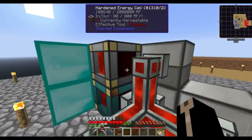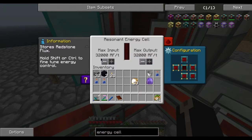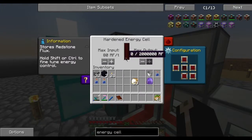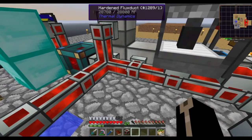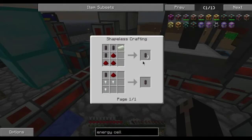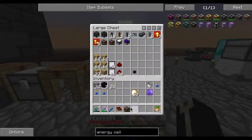They can only output at 800 RF. This one can output at 32K - it's been upgraded! Does it hold any more energy? Still 50 million - I thought they might have upgraded it to 500 million. Because it now outputs at 32K RF a tick and inputs at that, which is really nice. These cables can only handle 800, so I definitely need to make some new cables as well.